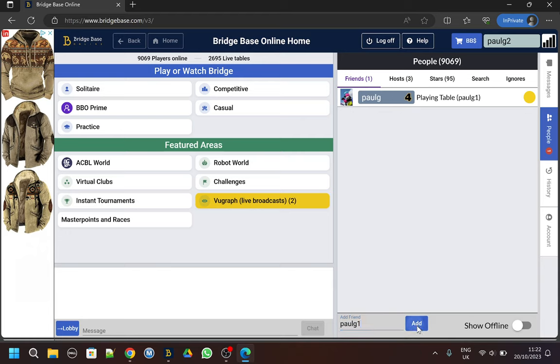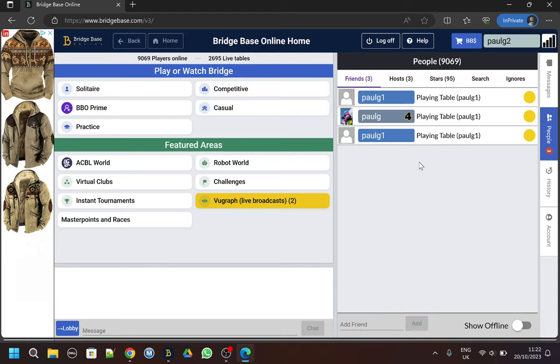So let's add Paul G1. You'll see that Paul G1 comes up - first it comes up twice, which is just one of those intermittent little bugs with BBO. The main thing is that Paul G1 is in blue and Paul G is in grey. Blue means Paul G1 has me as a friend - I'm currently logged in as Paul G2, as you can see at the top right. Whereas Paul G doesn't have me as a friend, so he won't know that I've logged on.